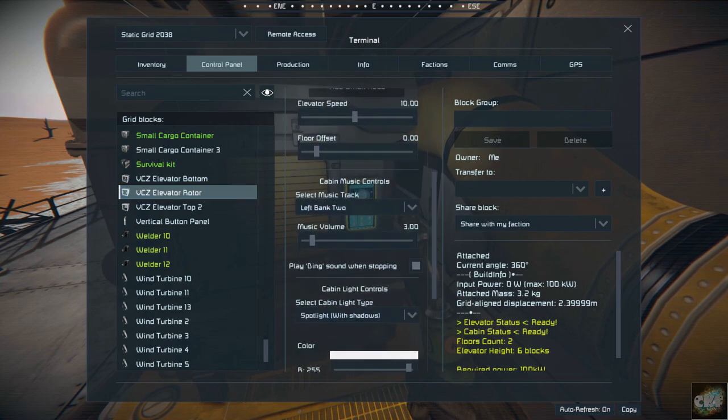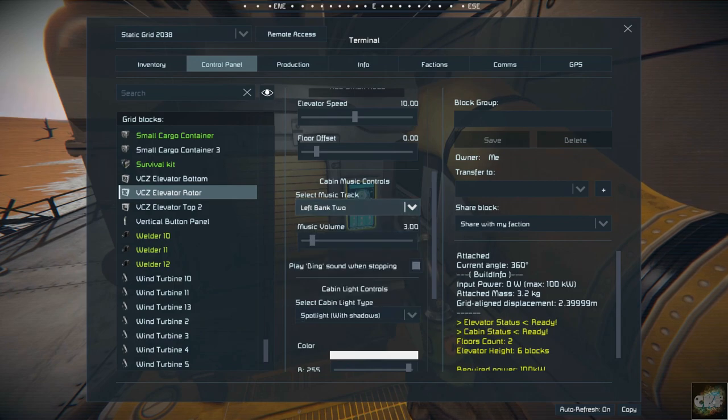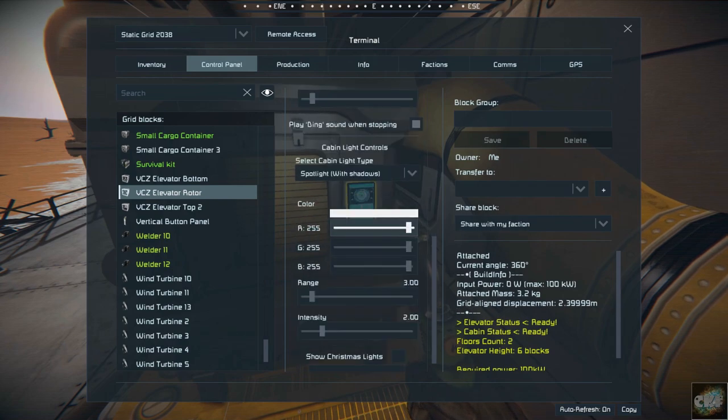You've got the music — I've got left bank two, but as you can see you can have no music, elevator music, or blues brothers that he's got set up in there. I've got the music set at three, but you can set that. It has the option to play a ding sound when stopping. You can set your colors and everything else with it, and you've got lights and whatnot. That's it — the elevator block.